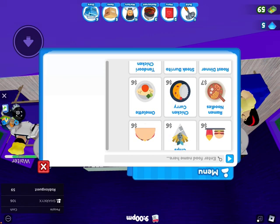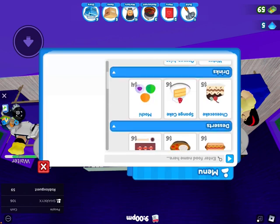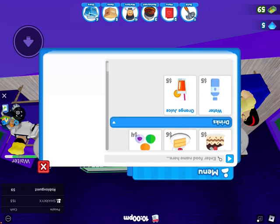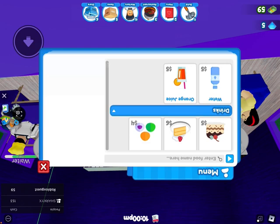I have a pepperoni pizza, a vegetable curry, lobster bisque, and for my dessert — cheesecake, sponge cake, mochi, crepe, gelato. I have VIP customers! Cookies, mango pudding, donuts, and pancakes. And my drinks are water, oranges, and cola. Mine is just water and orange juice.